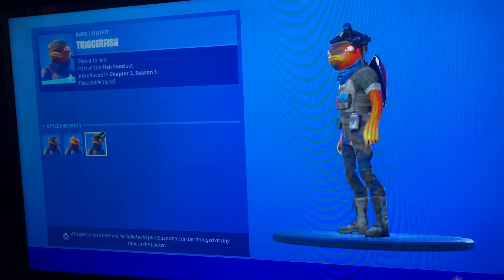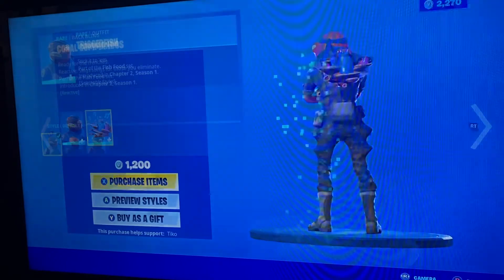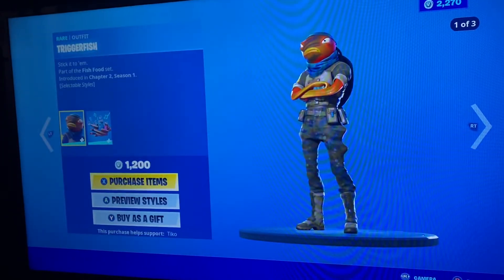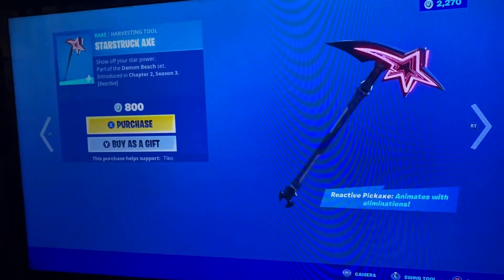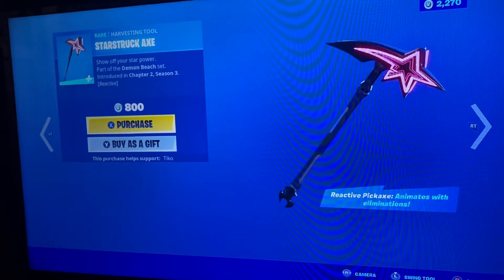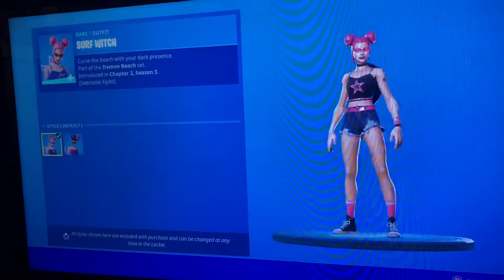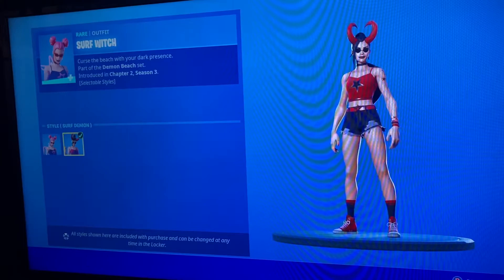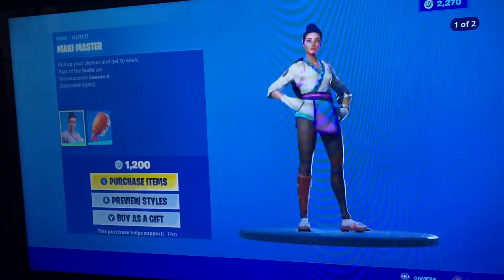We got Bubble Flag Trigger Fish with the default style, the no face paint style, and the helmet style — pretty cool. There are no styles for the back bling. We got Starstruck Axe, Surf Witch — we got the default version and then we got the Surf Demon.